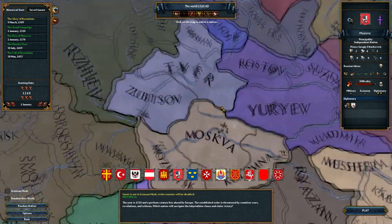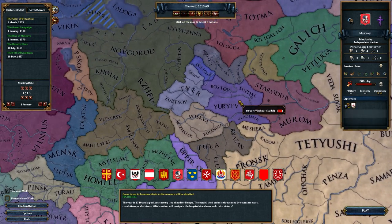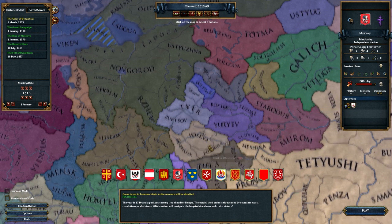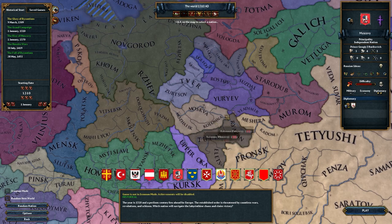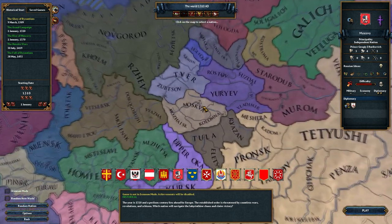We'll start off in Muscovy — a three-province nation here with only one vassal, which is Nizhny Novgorod. It's a lot more difficult than base game where you kind of start off with like four vassals and you're slightly larger. But it should provide an interesting challenge and be lots of fun.